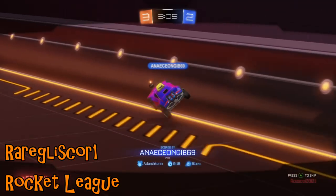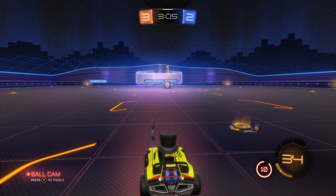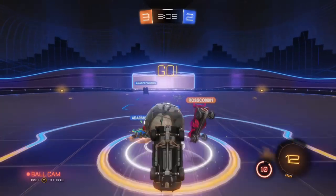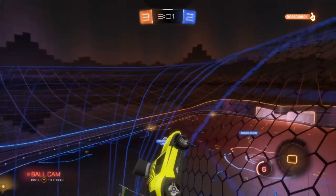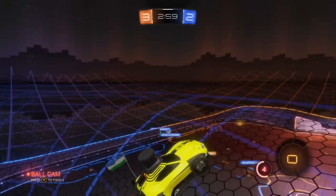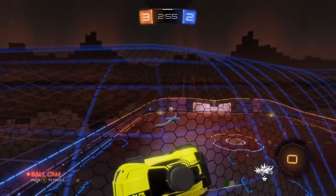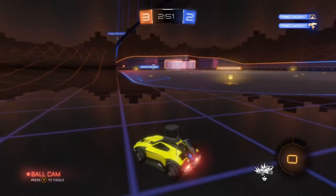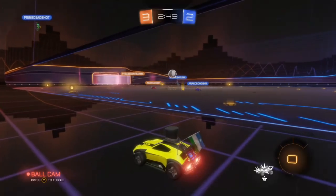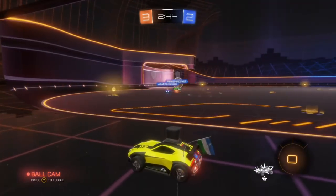Greg Liscor1 on Rocket League has just seen his team concede a goal. There is always a big melee for the ball at the start of a round, and in this one he managed to find himself outside the arena. Not quite sure what hit him to cause his car to get flung — first of all to the blue side of the pitch, let alone to find its way completely out of the arena, because that's not where your car is supposed to be.